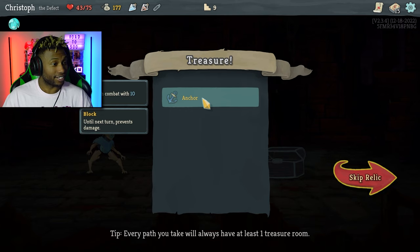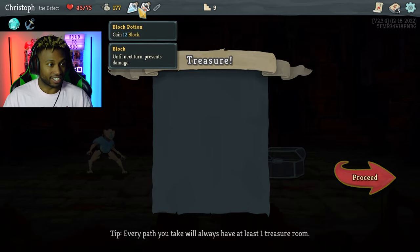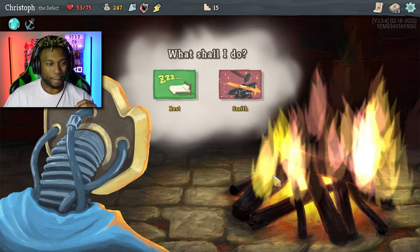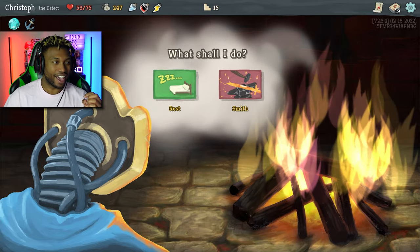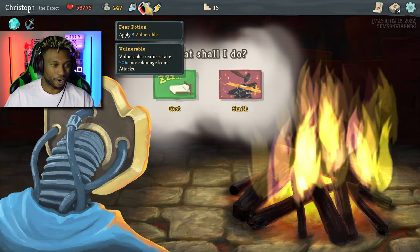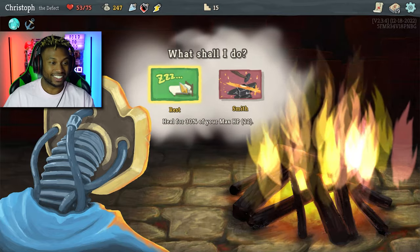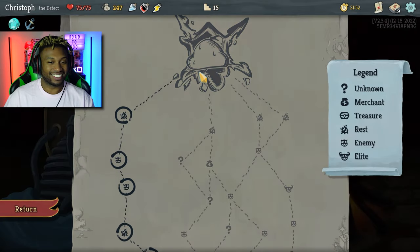Start each combat with ten block, until next turn prevents damage. Gain two strength, gain twelve block. I'm going to rest because I have the block potion, I have the Anchor which gives me ten block at the start of battle, I have the energy potion and the fear potion, plus all the good cards in my hand. I should be able to get through this no problem, so I'm gonna rest and have full HP.